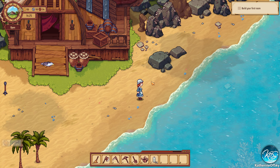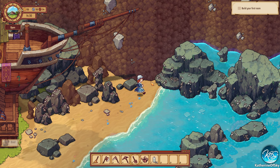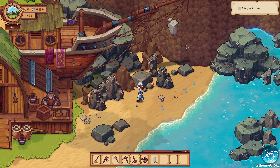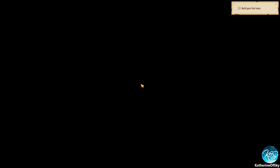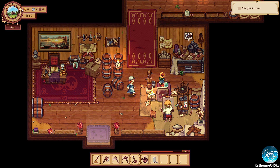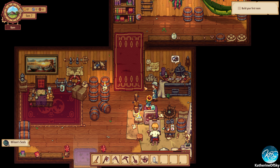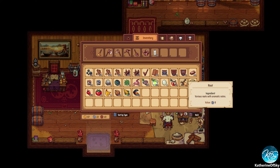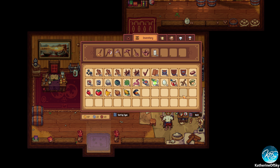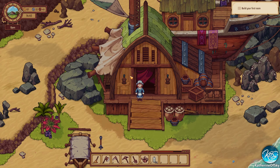No crabs today — crabs are taking a day off apparently. Which is unfortunate because I would love to whack one and have dinner. Turning in stuff — we should get a mountain. Six seals only, and I still have my roots. He doesn't take roots. Six is good — it's something, it's a good thing.